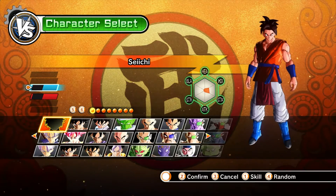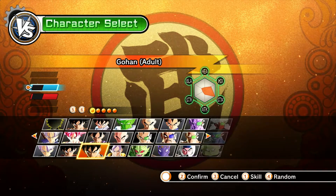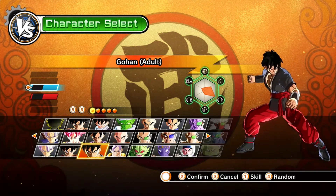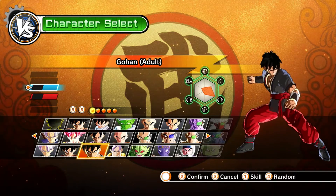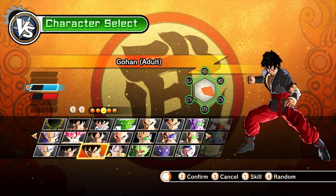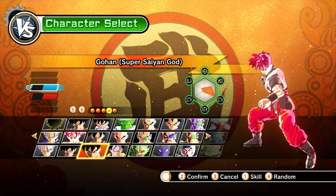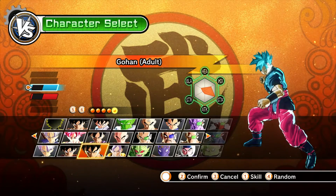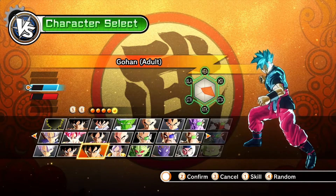Today we're gonna play with the what-if version of Gohan if he trained in Super. This is a custom-made one from Agween, and Gohan is able to achieve Super Saiyan God and Super Saiyan Blue, and even has a little extra transformation of his own in the Super Saiyan Blue version.